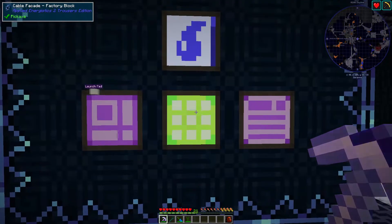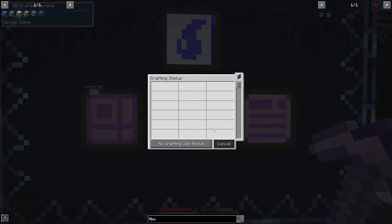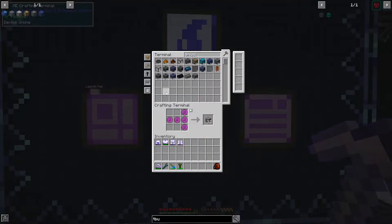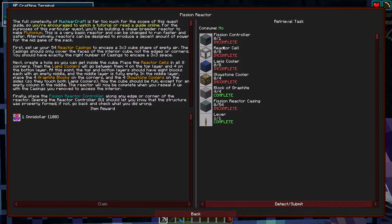So I've been hard at work making some NuclearCraft stuff. The craft finished — nice! We have a whole bunch of stuff crafted here, and I want to get started with this NuclearCraft fission reactor thingamabobber.